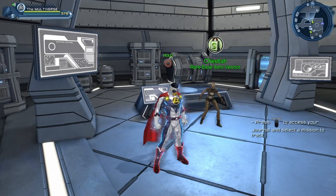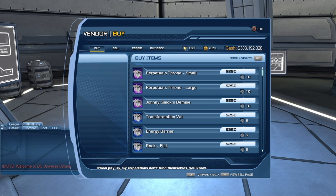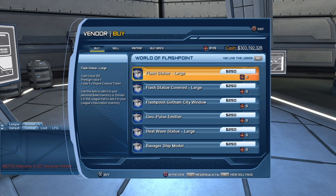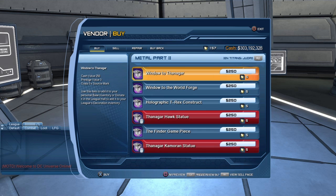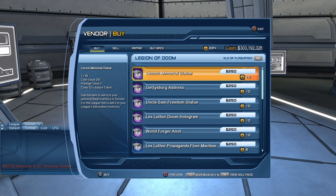As time goes by they are supposed to add more and more items to this vendor, and apparently they just added some new items. Let's take a look. So if you look at the top right of the screen you can see Dark Knights with R2 — basically what this means is that if we go through R2 we can scroll through the various DLCs. So these are the base items for the various DLCs.